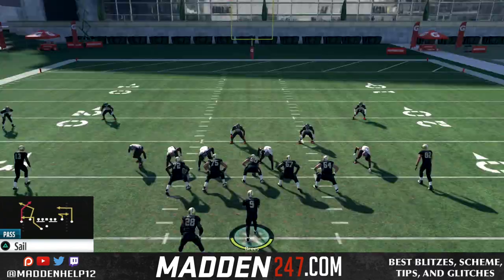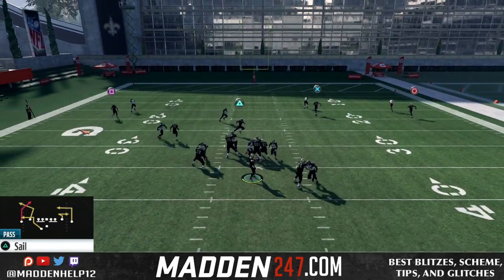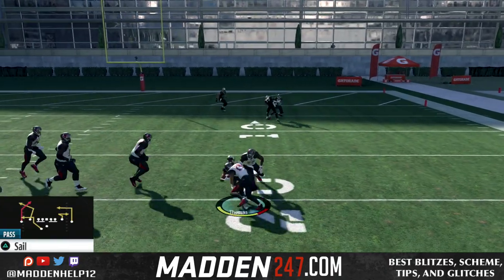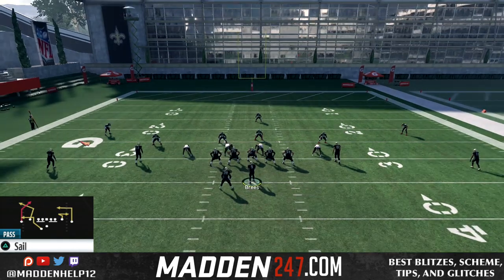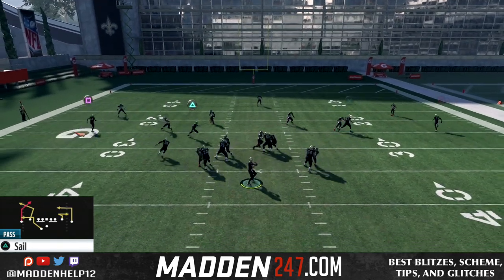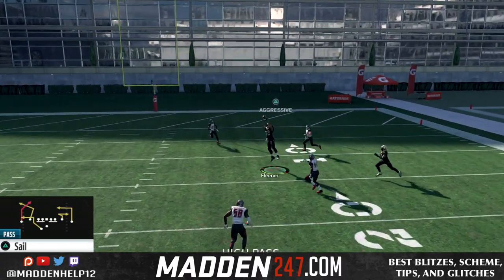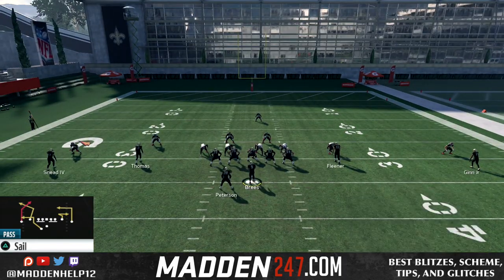So we can quickly hit a drag underneath, or we can hit a high point pass to the tight end if they get a little greedy and try to undercut the drag with their user, or if they're playing underneath coverage. Those want to be your first two reads: drag and then high point to the tight end. Then your next read wants to be either the in route or dig route from the right side of the field, or the post.